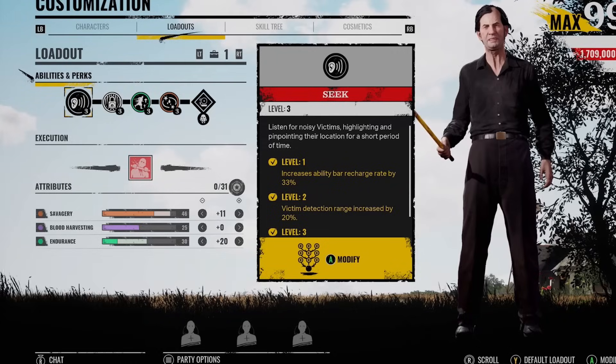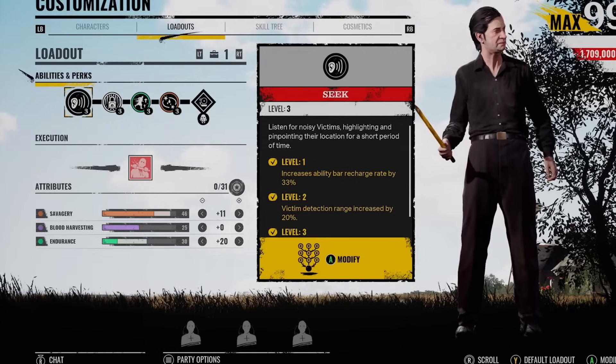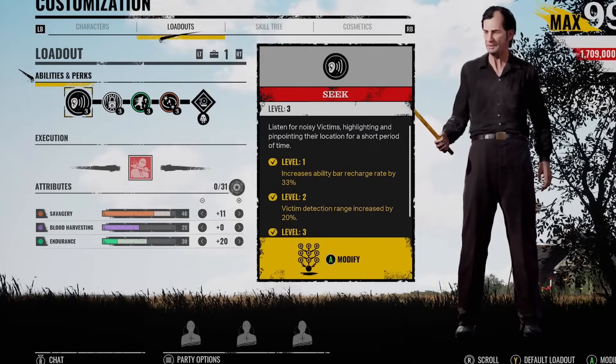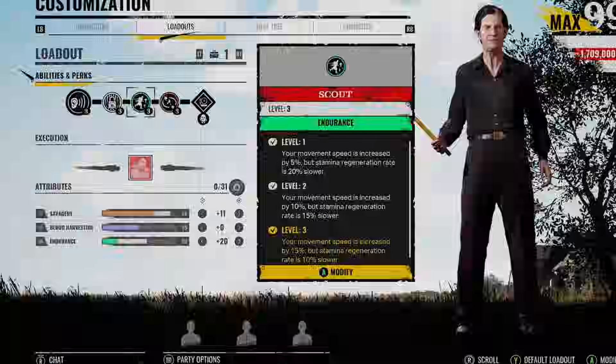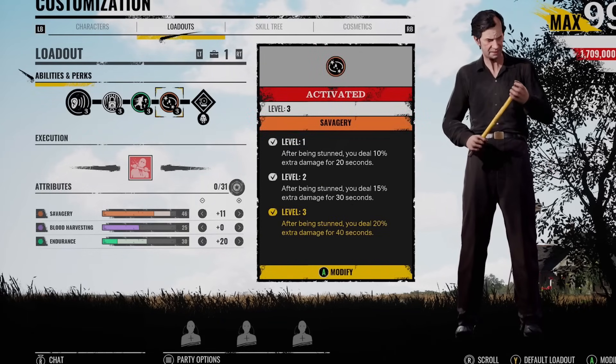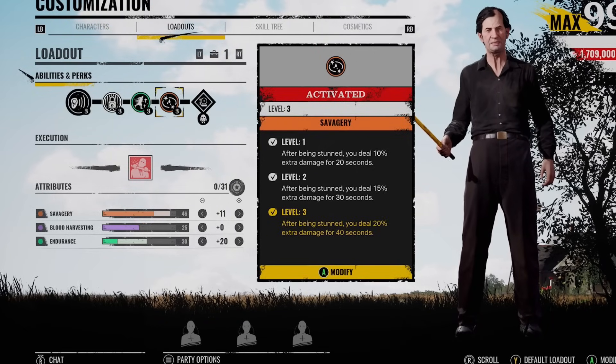What's going on, you lot? Middy here. Are you guys stressing out in your games as the cook? Are you just getting grappled all the time, door slammed? It's all becoming too much. This is going to be one of the best cook builds you can use. You're going to have security pins to slow them down, scout for the movement speed. And for the very last perk, I normally go for serrated, but I've changed this up. What if we take activated instead?